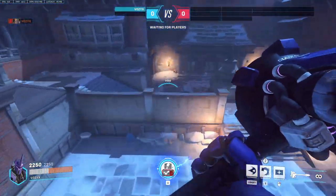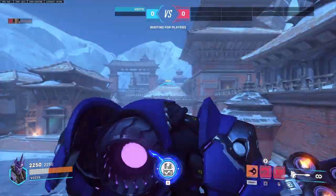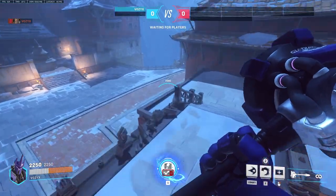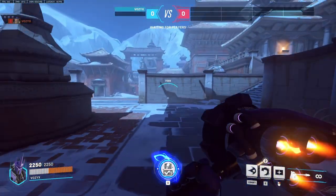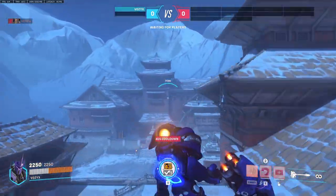I should also mention you can stand on these walls here, charge, and double jump to make it onto this rooftop, which is a really simple, really fast way to start the round. Or, like on many maps, you can just charge and super jump and make it across the entire map.